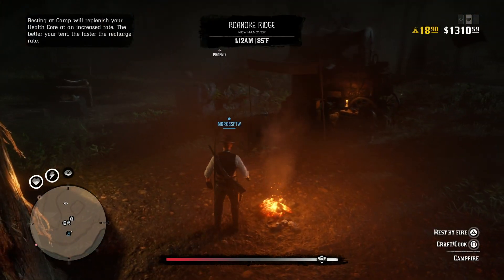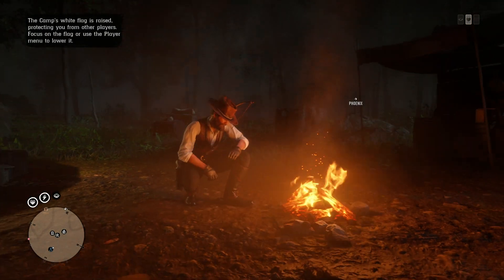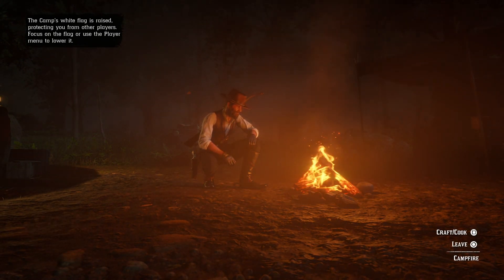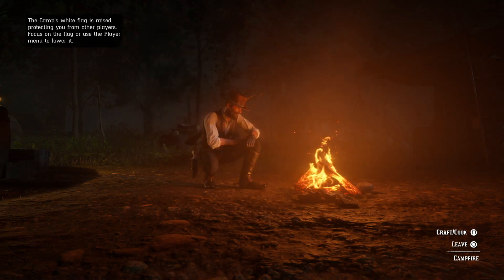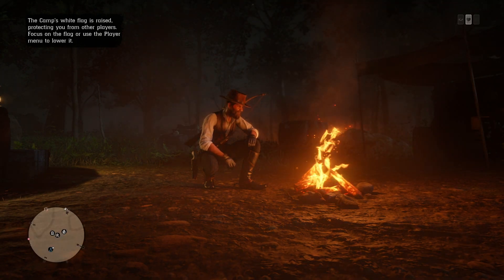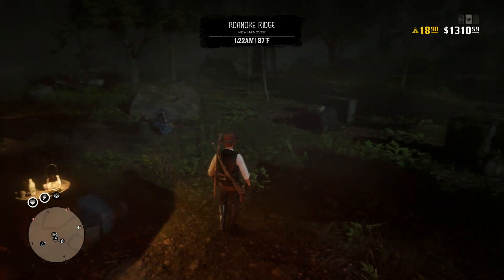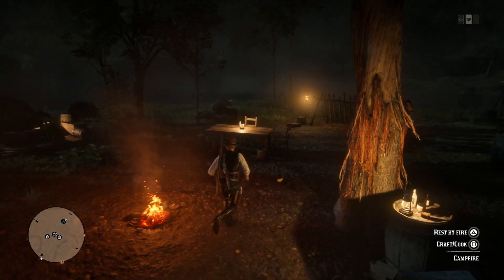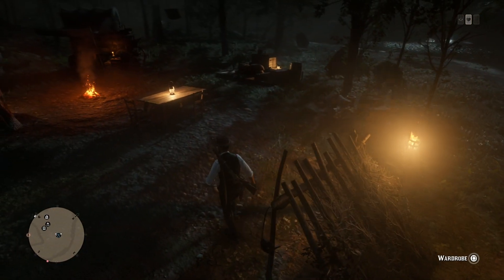Tip number two: as I'm sure many of you guys know, there's only sort of one safe area in the game, and that is at your camp. Be careful — you want to make sure you're not just standing in your camp because you can actually be pushed out of it. If someone has a horse or just walks up to you, they can physically push you out of camp where they can then shoot you and cause damage. What you want to do is sit down at the table — if you're sitting down at the table, no one will be able to interact with you.